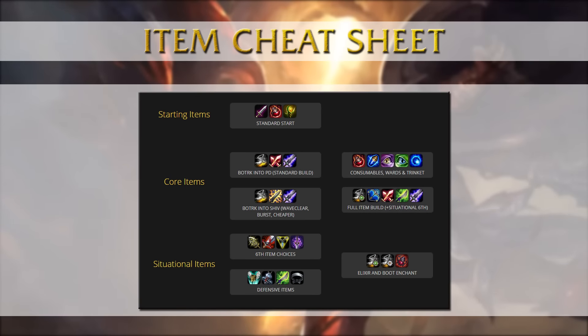For item builds, Imp always starts with Doran's Blade, a health potion and warding totem. For the standard rush he would go Blade of the Ruined King into Phantom Dancer and the attack speed boots. But sometimes Statikk Shiv would be better than Phantom Dancer — for example if you need the wave clear, if you can use the Statikk Shiv to farm up more when the laning phase is going very slow, or if you can simply buy it and don't have the gold for Phantom Dancer — that's a very nice power spike.